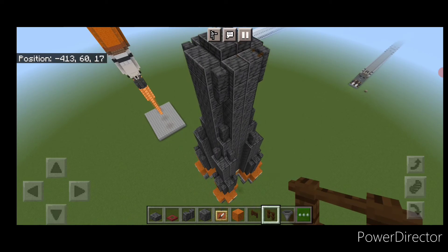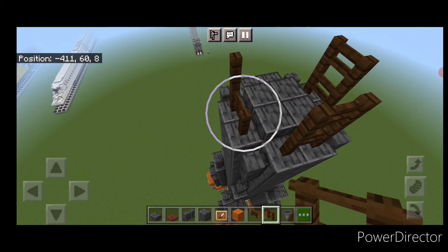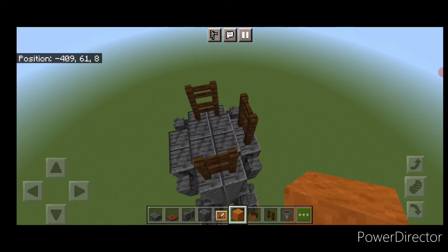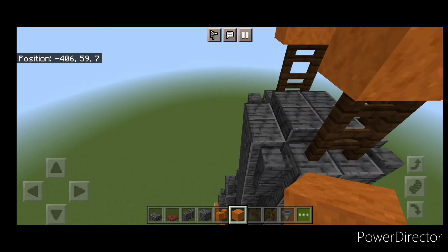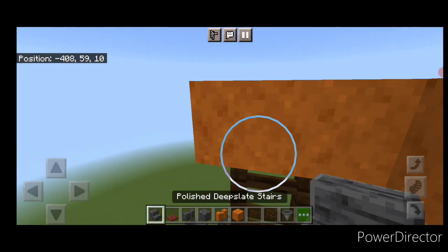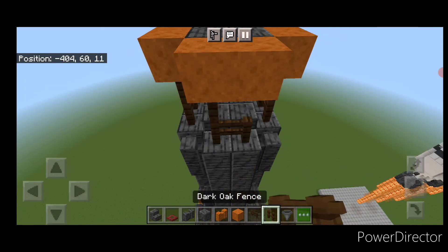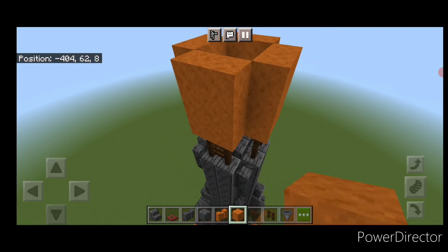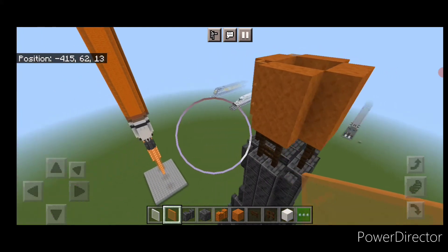Do a two by two of dark oak fences, then two more sets of two by two fences at the other positions. Take smooth red sandstone and put two on top of all three sets of fences. Before finishing the last side, grab polished deep slate stairs and put upside-down stairs in the gap — two facing this way and two facing the other way. Then put two smooth red sandstone here and a two by two of fences below it. Come on top and raise all four sides up another two blocks of smooth red sandstone. Then put three orange stained glass panes in each of the four corners.